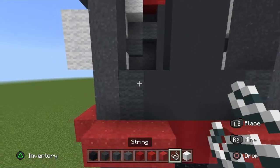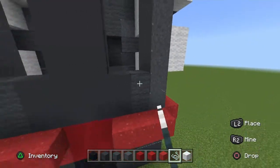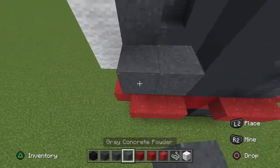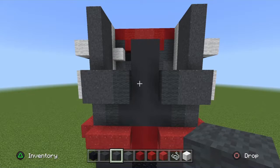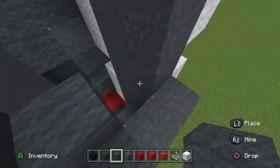On the two final blocks where the gray wool and gray powder are, place two string or barrier blocks on both sides and place a square of gray powder on top. Going in towards the body, place two gray wool vertically. Go in a row, place your gray wool, then place a block with gray powder next to it.